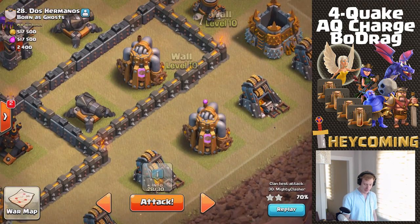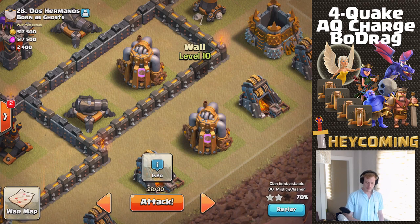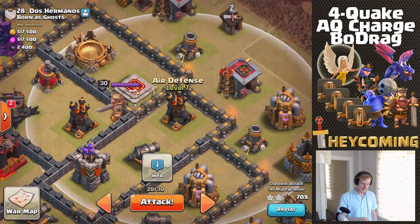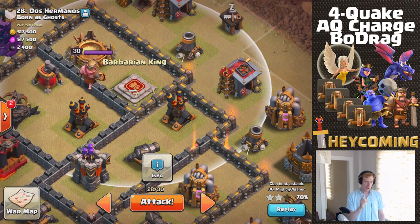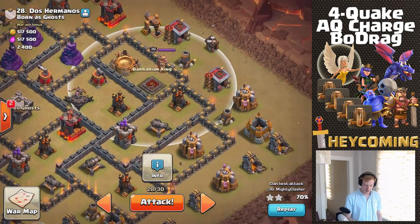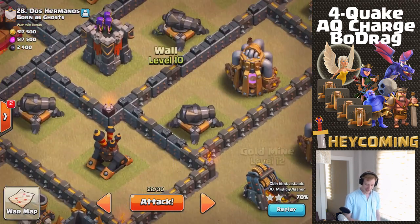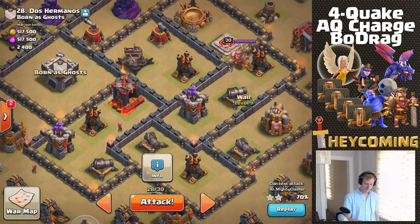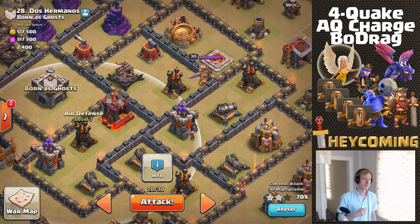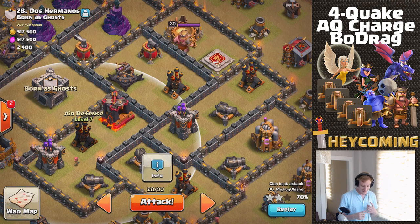There's a known tesla farm in the spaces between the wall and these gold mines and elixir collectors. If I can take that out with the king and bowlers, the king should have enough health to continue around the corner, take out that air defense, and encounter the enemy king. Meanwhile the queen will be taking out these structures and stepping into a nice quad-quaked area - those walls will be open for her, giving her access to all four air defenses inside the base. I only have one balloon to help support the dragons and hopefully soak up a trap with that single loon.